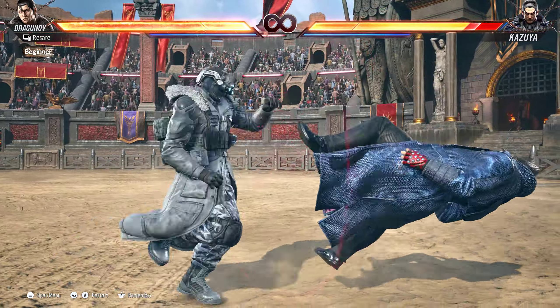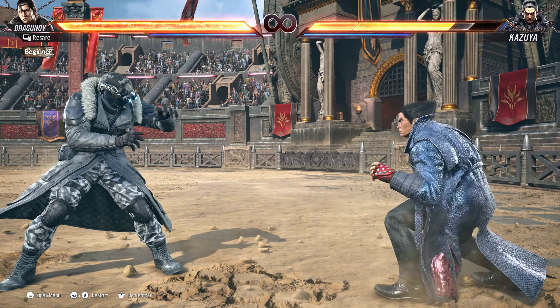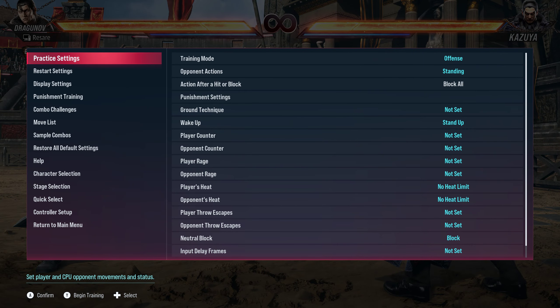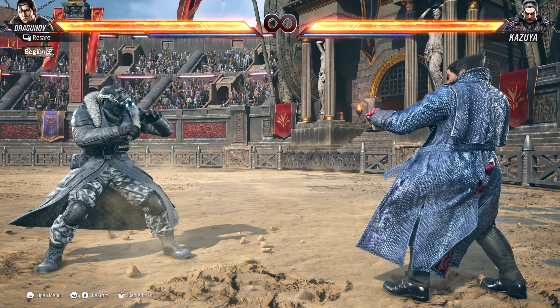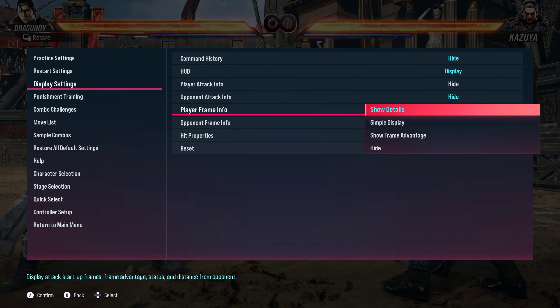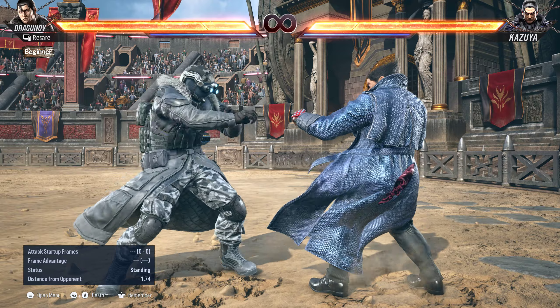So the question is: how do you know what combos work? Like, this combo used to work in old games but it doesn't anymore. So when you're building a combo in theory crafting, how does one do combos rather than just learning from pros? How do you actually learn how to make your own combos? And just like everything else in Tekken, it comes down to frame data.